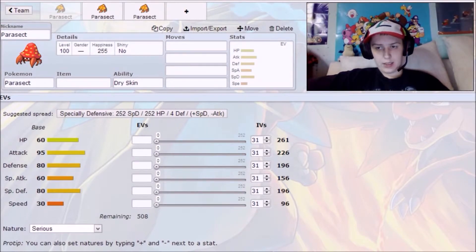Hey guys, today we're taking a look at Parasect. It can be good — don't let those stats fool you. Since it's October I figured we'd go for a spooky theme. I'm starting off with something that's not a Ghost type, because Ghost types are primarily what you're gonna get with the spooky Pokemon theme.